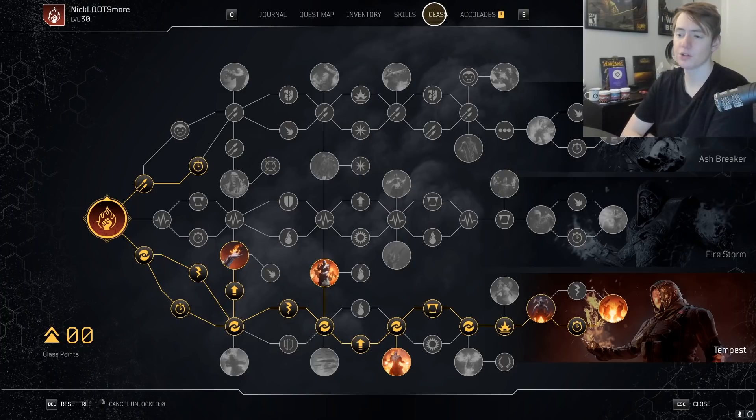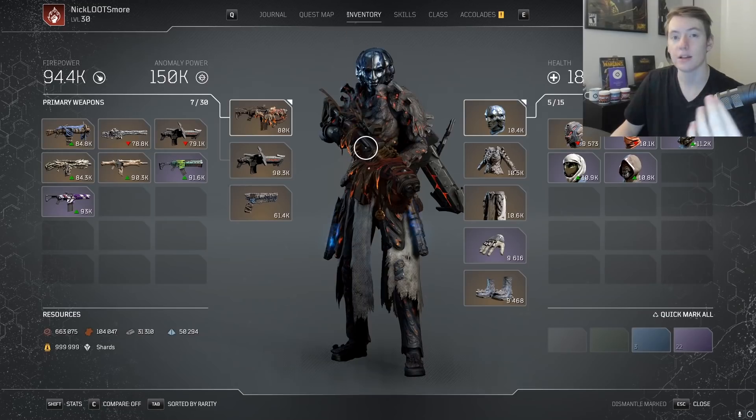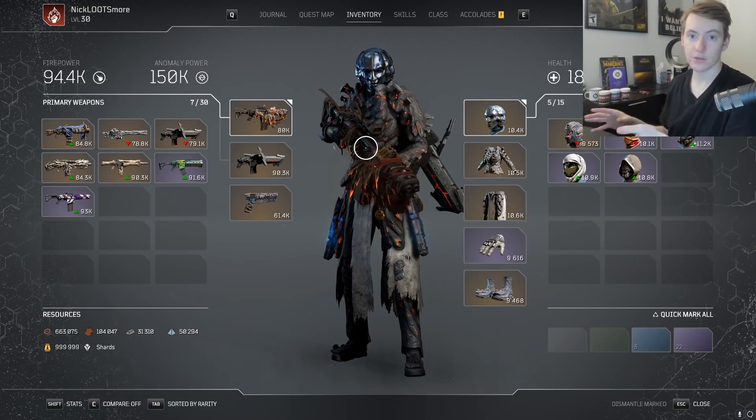In terms of the class tree, nothing special here — just copy and paste this. You're pretty much trying to get as much cooldown reduction as possible and a little bit of extra damage and anomaly power here and there. If you think there's something better you can go for, feel free, but this is what I found to be the best.